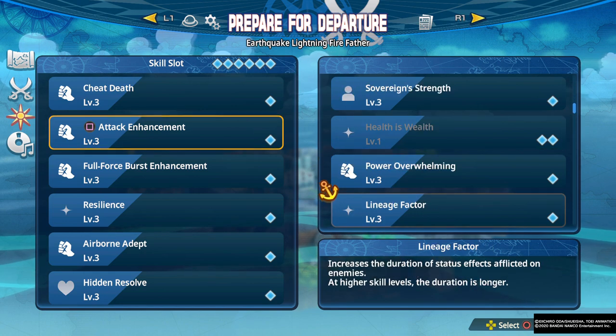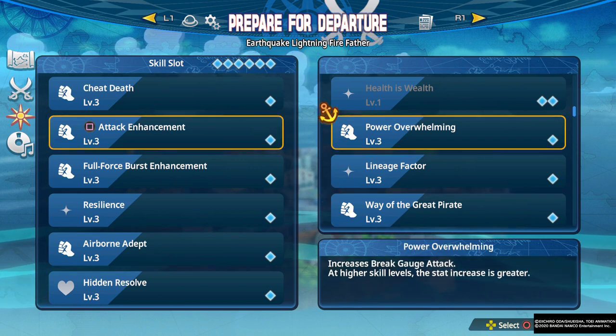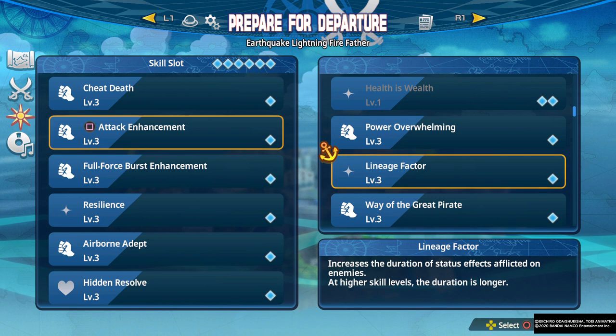We have Power Overwhelming, which increases break gauge attack. I feel like this is not an important skill because it's not that hard to break armor, and this doesn't modify the breaking enough to be worth it in my opinion.